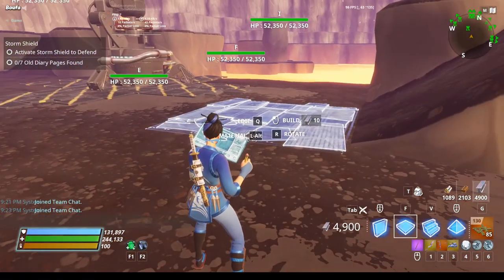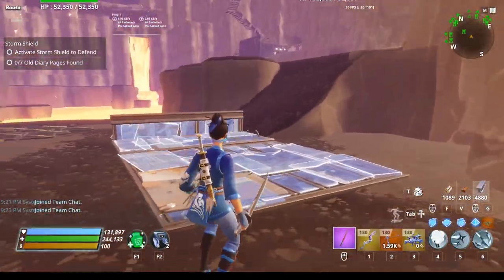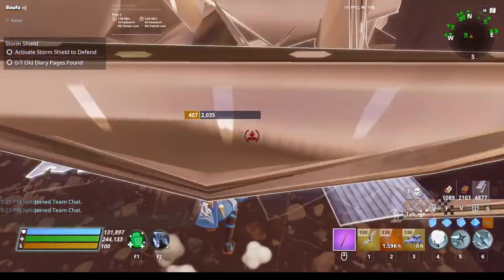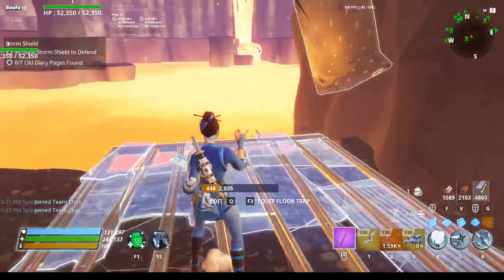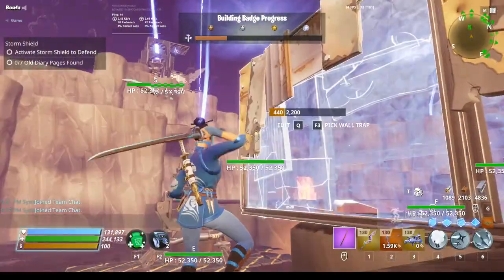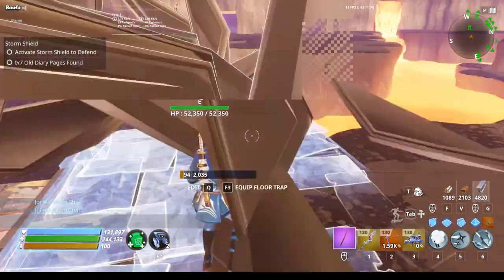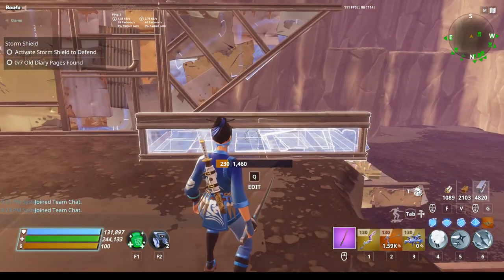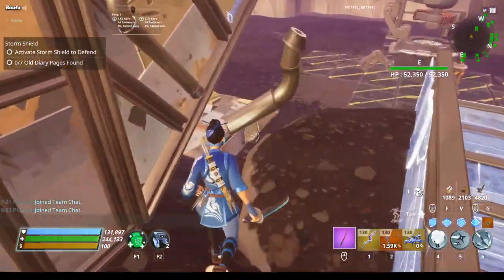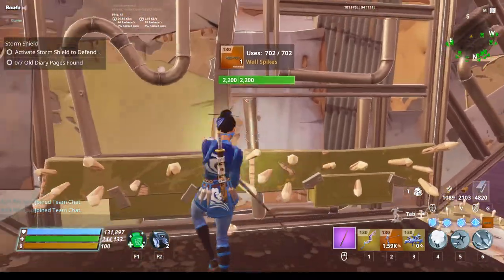Next we're going to start doing the geyser path. You're going to have a floor tile here edited like so, with another floor tile right here edited like so. On this floor tile you'll have your low damage, high durability floor tile. Then a floor tile here and a floor tile here. Come up this way, put a wall here, an edited wall here, and an edited wall here, then a floor tile right here — like that.